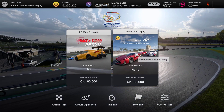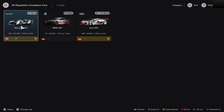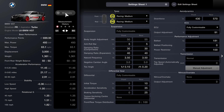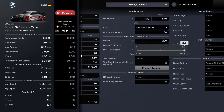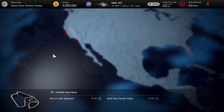In this video, we're going to Interlagos for the Vision GT Trophy. We need to pick a car — we could run with a McLaren, but it's very, very quick. Anyway, I want to run with my BMW. This is the car that I want to get out there with. We do qualify. We've got the Racing Medium tyres on.